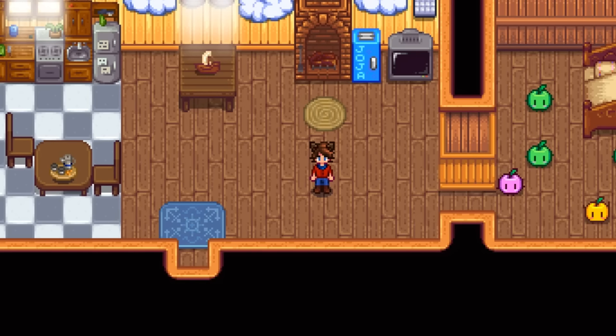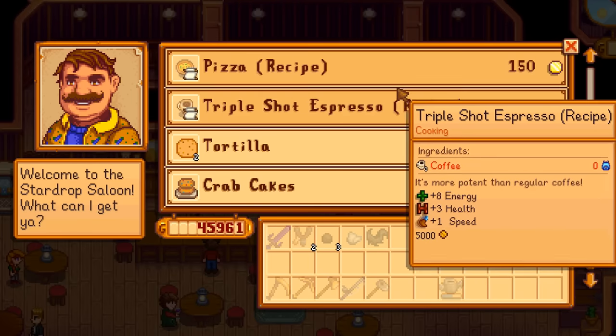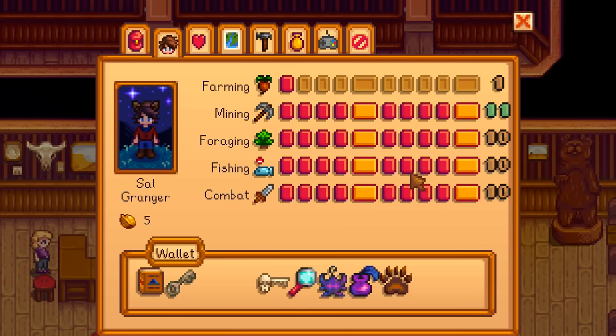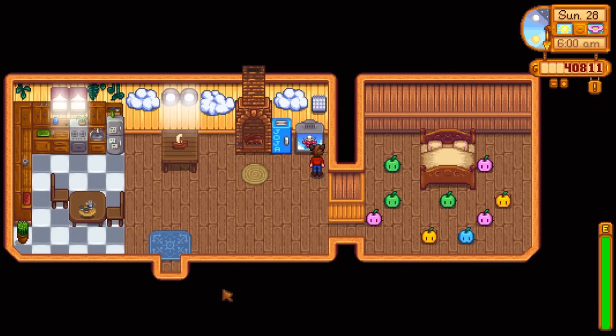Where can you obtain these cooked recipes? Well, there's one that you obtain when you have your kitchen built: the fried egg. Beyond that, there are four different sources for your recipes: buying them from shops, unlocking them through your skill level ups, and from the Queen of the Sauce channel on your TV.